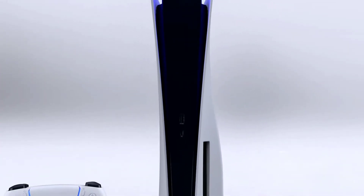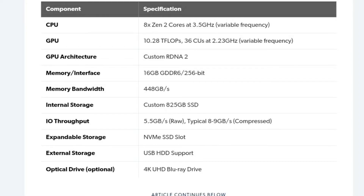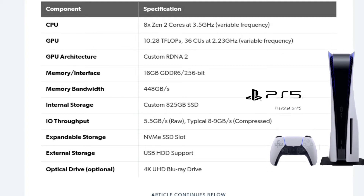If you want to use a mask, please check out your specifications. In terms of the internals, there is an 8x2 core 3.5 GHz CPU. In terms of the GPU, it is 10.28 Teraflops at 2.3 GHz.